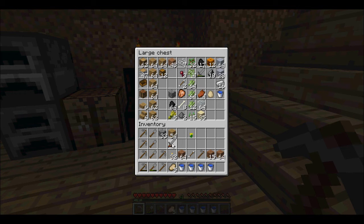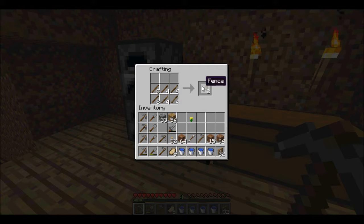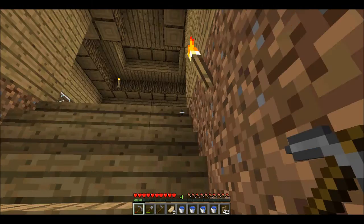I obviously need a storage room really soon because I'm loaded with a whole bunch of stuff I don't really need right now. We're going to make some fence posts and then some sticks really quick. I'm trying to make a fence gate — how idiotic am I — all right, I believe it's this... there we go, a fence gate! Let's go over to the area where we're going to be making this little wheat farm.